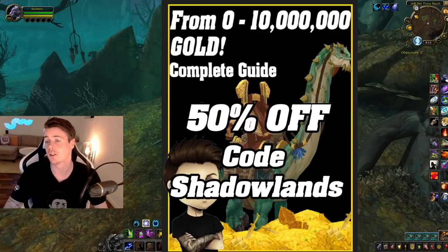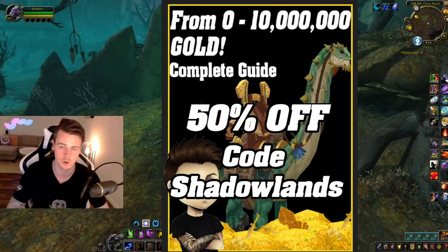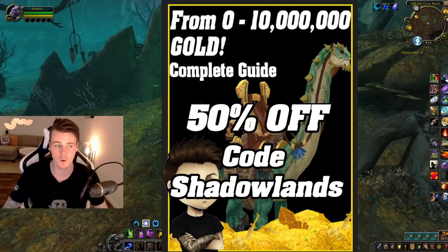If you haven't already, you can still grab the 0-to-10-million gold guide at 50% off using the code 'shadowlands' — appreciate the support. If you buy the book you'll receive every single update in the future for free, sent to your email automatically. That's pretty much it for today — thanks for watching, go use the custom group finder, get a group, and swim in epics. See you in the next video, bye!